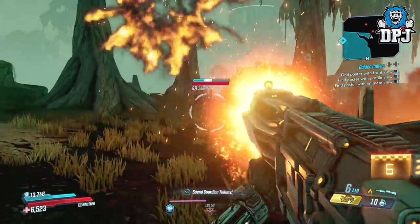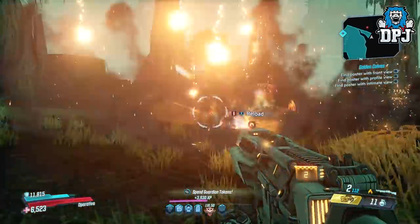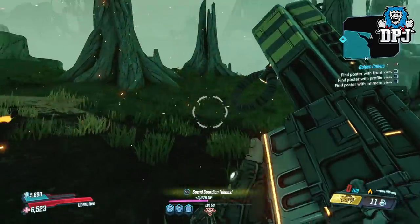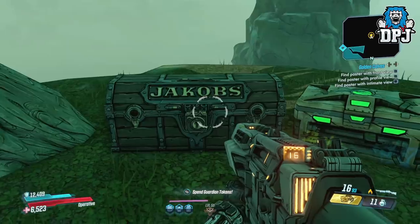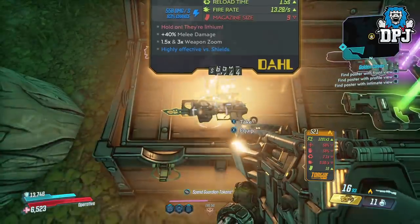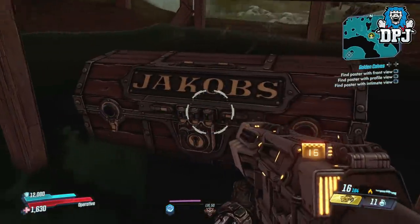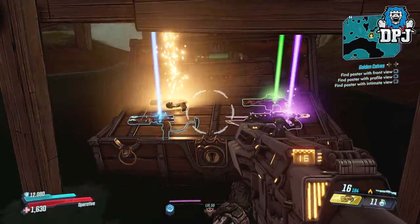These chests do have a chance of dropping legendary loot, but is the farm efficient enough? Is it better than farming Graveward, the Loot Tink, or any other typical loot farming spot? I don't think it is — I probably got 5 legendaries out of 20 chests. That isn't the best in terms of how quickly you can get loot. I probably wouldn't have made this video if it wasn't for these chests being right next to the Loot Tink farm, because running to 3 corners of the map when legendaries aren't guaranteed isn't really worth it. Use this method while farming the Loot Tink — you may as well.